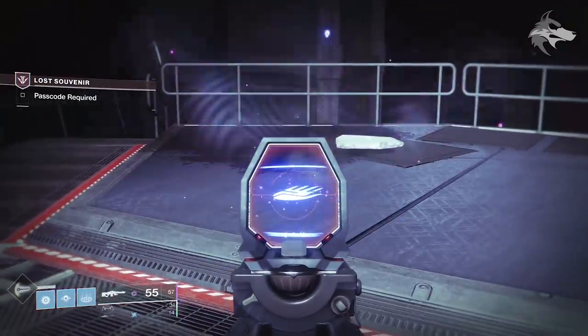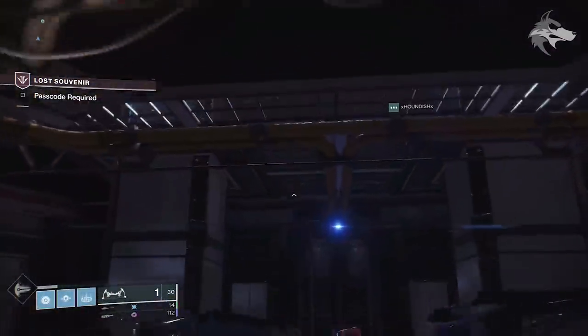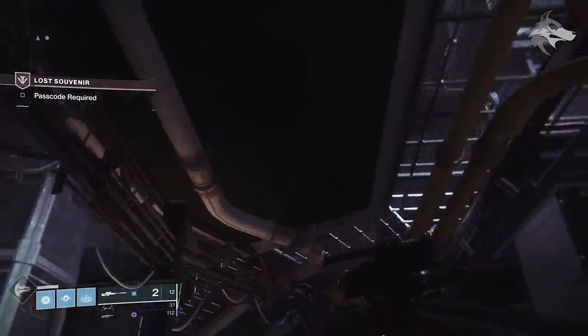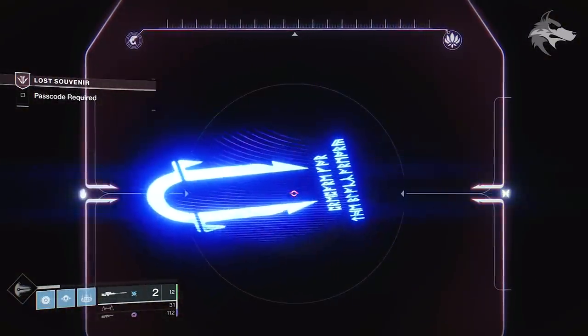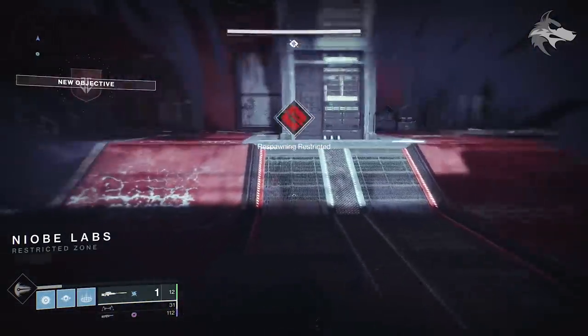Now looking at the ground on the top of the platform in front of you, firstly you'll need to shoot the star with the heavy machine gun and then the hand symbol with the heavy machine gun. Then if you follow the route shown, you can look underneath the platform — look up at the ceiling with the Izanagi's Burden sniper and you'll spot a new black armory symbol. Once you shoot this one, you'll get respawning restricted and the Lost Souvenir mission will start.